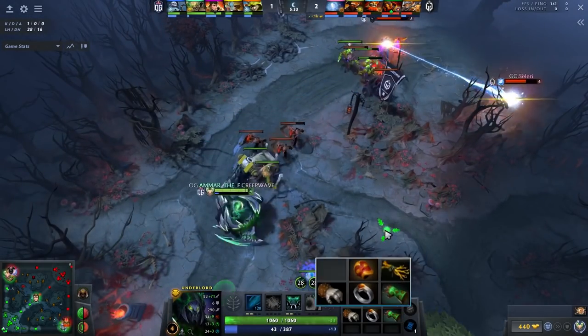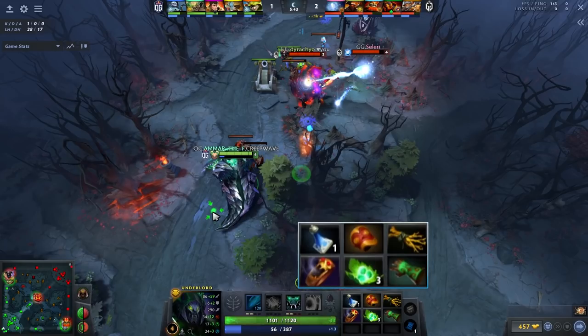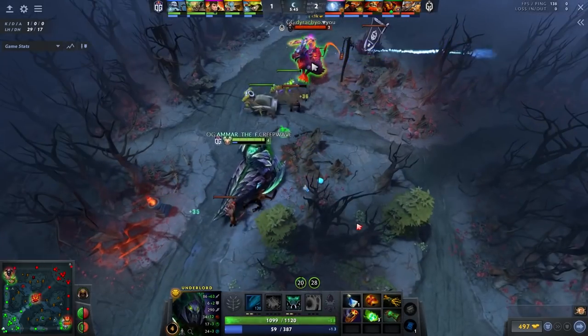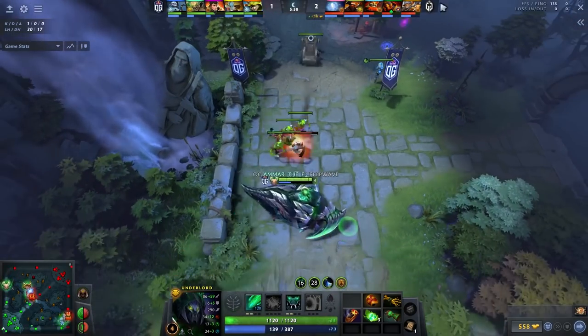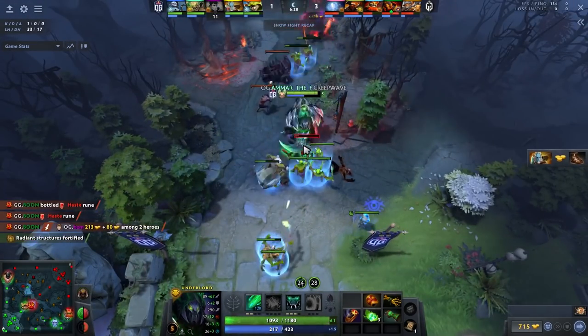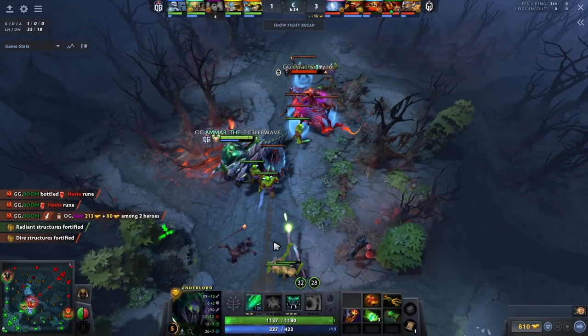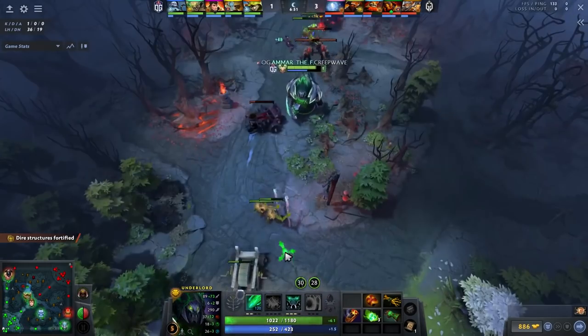Now let's quickly talk about items. He goes bracer and gloves of haste, then picks up soul ring. He also buys an extra clarity and tangos — anytime you're completely out of mana even with a soul ring, buy a clarity to make sure you have enough mana for the next couple of minutes, because firestorm cooldown is definitely lower than soul ring cooldown. The extra tangos are great too since you don't have a ring of health and bracer alone won't sustain you. Small things like this compound into big advantages.